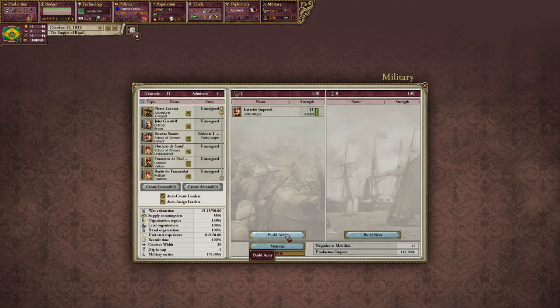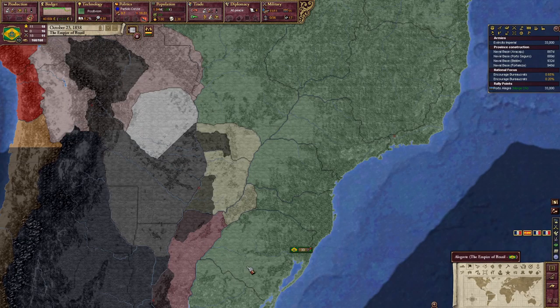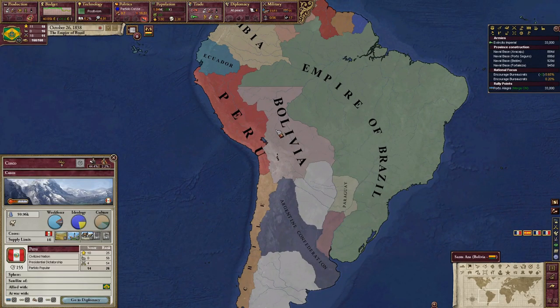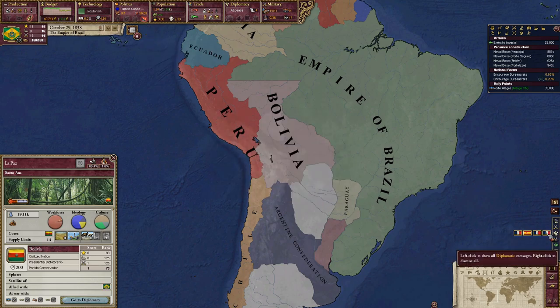Alright, how close are we to making these guys? Oh they're already here — back to war. For the most part we're still making money, love it. Bolivia — you guys are probably going to smash each other eventually. I'm going to take a prestige hit. What is France doing? Discrediting the Russian Empire — awesome.